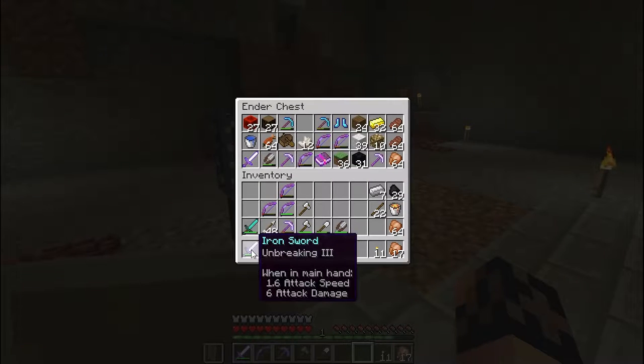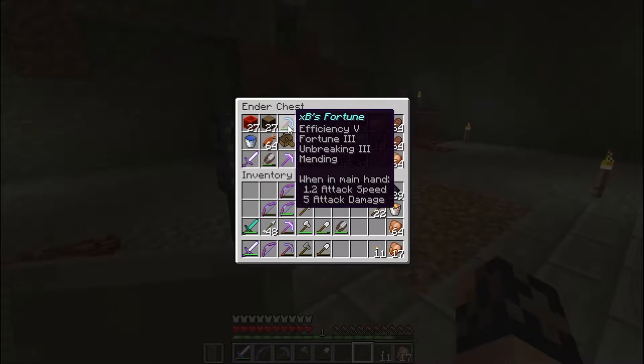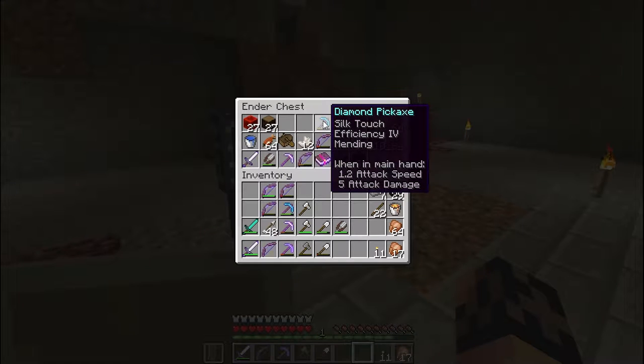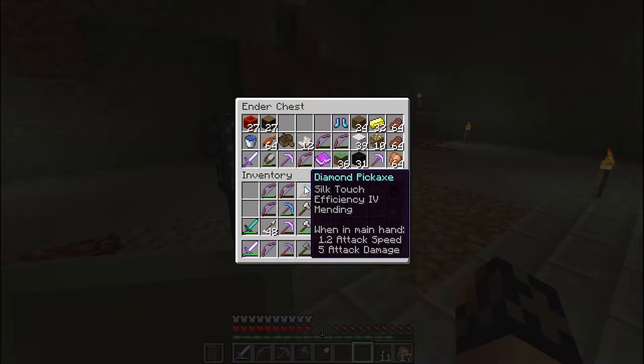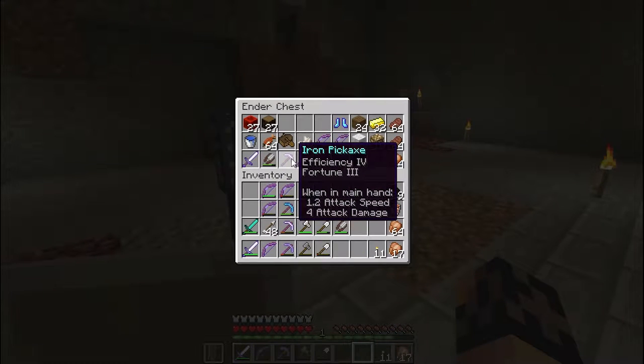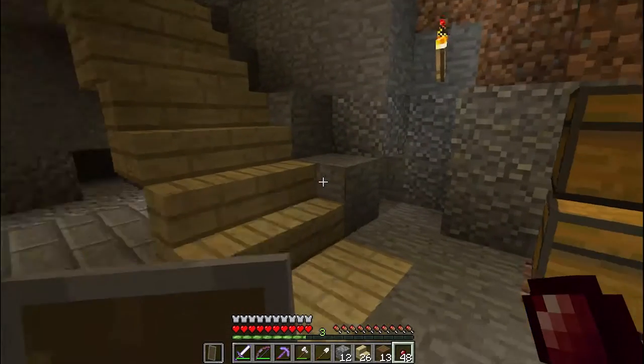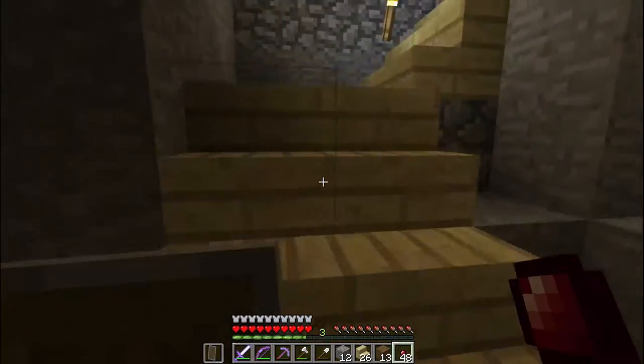I have a diamond sword which doesn't have an enchant yet. This one has mending on it so I should probably keep that on me, and this one has silk touch so I'll keep that too. I've got some good stuff hanging out in my inventory — extra bow with extra enchants. Nice.